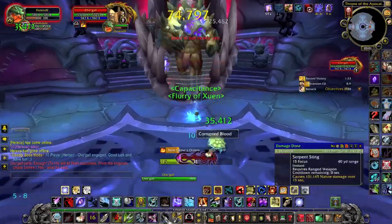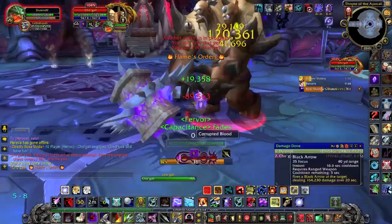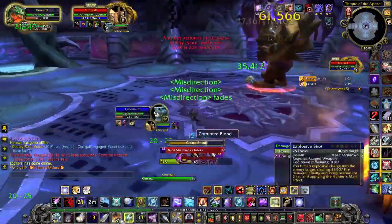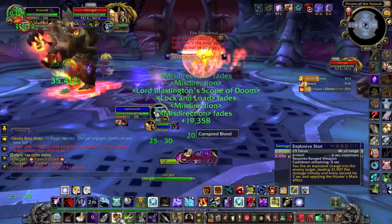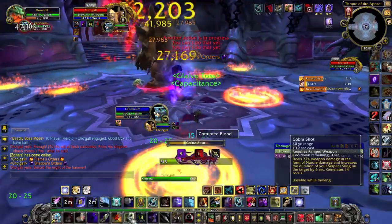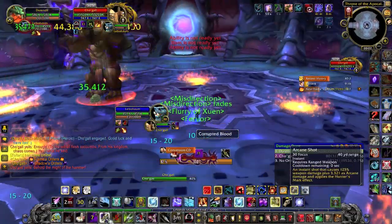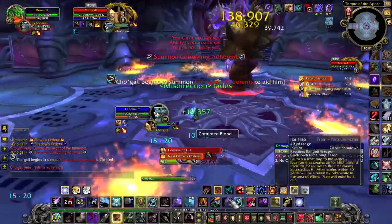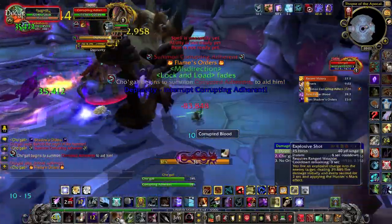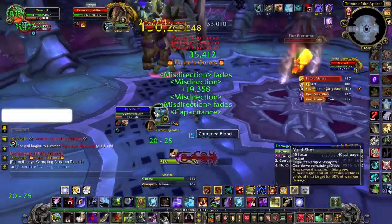Fourth boss is Cho'gall. First thing first: you need to get hit at least once every minute to be considered a tank, or he will mind control you, mind control your pet, and spawn adds. Simply keep an eye on the enrage timer to know when you last got hit by him. He will also call Corrupted Adherents to him. When these die, they leave a pool on the ground, so you want to kill them all on the same spot.